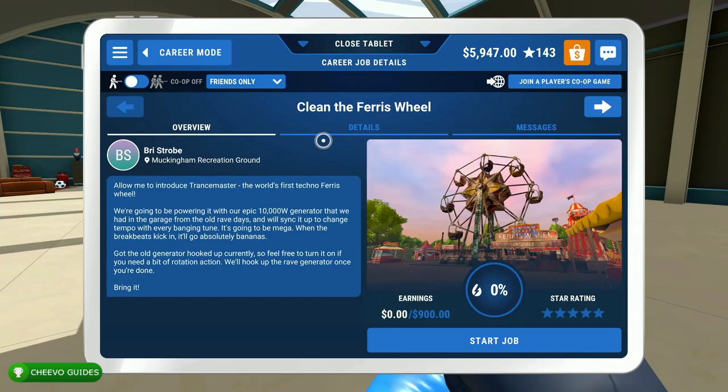What's up guys, this is Chivo Guides back here again with another achievement guide. Today we're going to be focusing on the Best Buds achievement in Power Wash Simulator. This achievement is unlocked during the Ferris Wheel job, which is towards the end of the game. Keep in mind that if you already passed this level without getting the achievement,